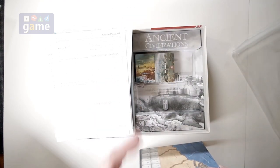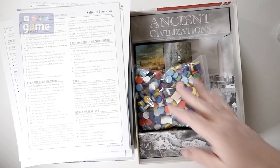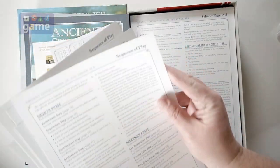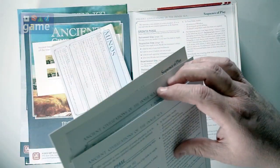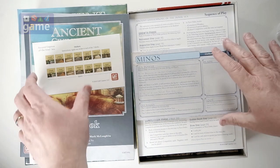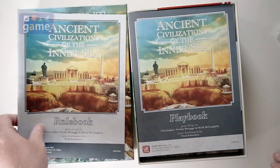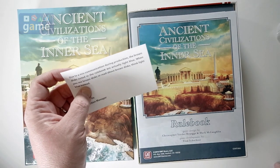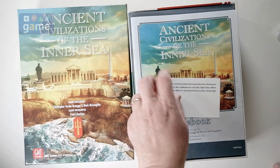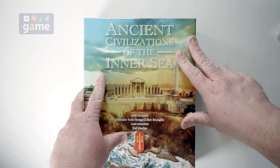So if you pick up Ancient Civilizations of the Inner Sea, you get two decks of cards, a big bag of wood, two map boards, a solo player aid, six sequence of play charts for up to six players, ten civilization trackers, a sticker sheet for the blocks, a 60-page playbook, a 24-page rule book, and a note reminding you that brown is light blue. Brown is the new light blue. That is what comes in Ancient Civilizations of the Inner Sea from GMT Games.